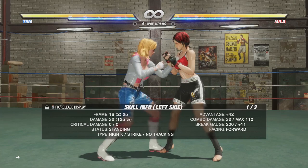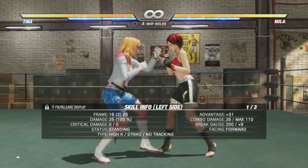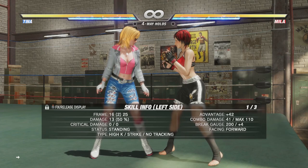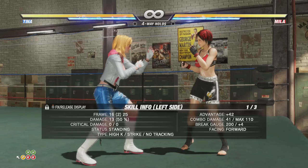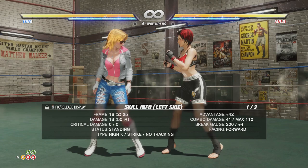One last important thing: attacks sometimes behave differently when the opponent is being comboed. For example, Tina's hold-plus-kick attack normally just staggers the opponent, but if done after the opponent is staggered it actually launches them — and it also does this on counter hit. How a move behaves on counter hit is likely how it will behave during a combo, as long as you don't start the combo with it. This can be very confusing for beginners — you think the hold-plus-kick has a lot of stun and try to extend with it, but it launches them instead. After playing long enough, you'll learn what every attack does on regular hit, counter hit, and during a combo.